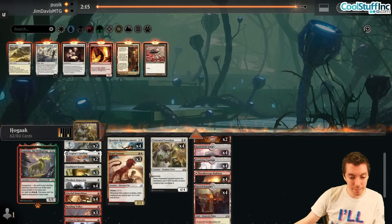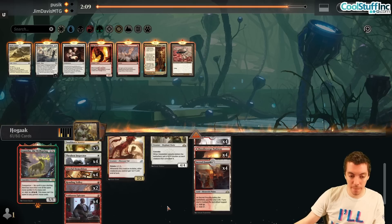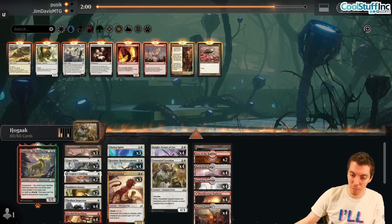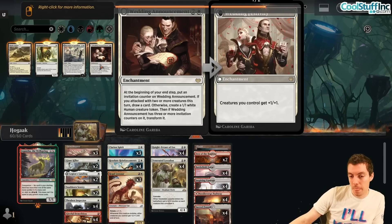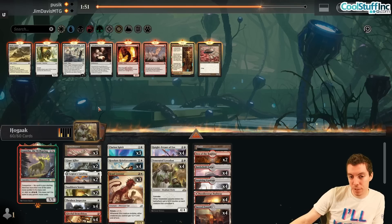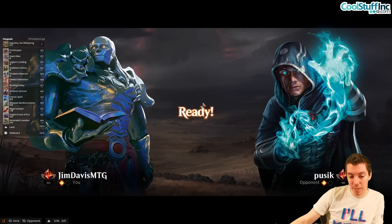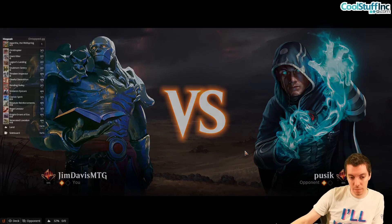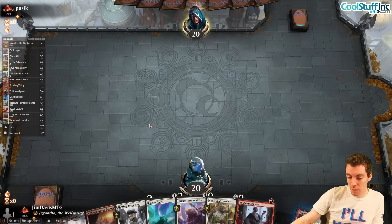Three Rending Volleys is too many - it kills Crab and the 1/3. On the play it's a little more aggressive. Actually going to shave Snub-a-Dub. I'm a little more interested in Wedding Announcement on the play. Still pretty hard to resolve though. Keeping ourselves cheap with Shielded and the Lifelink Rogue in mind.